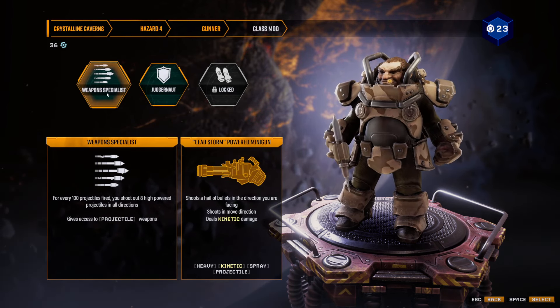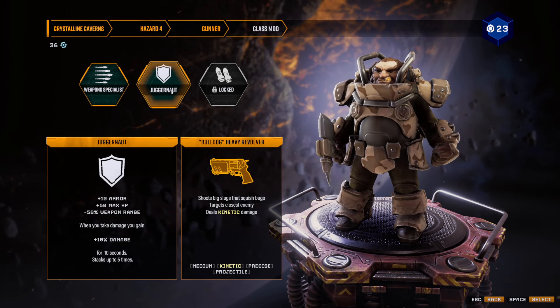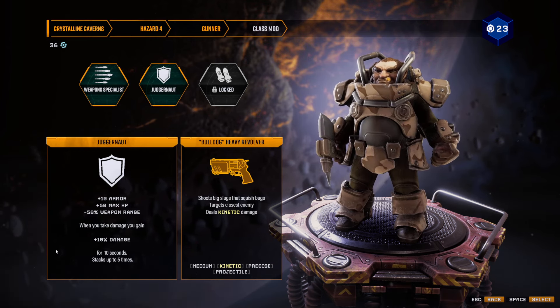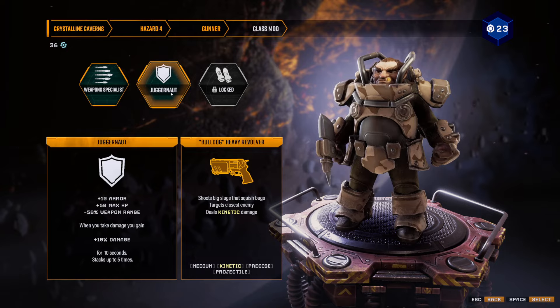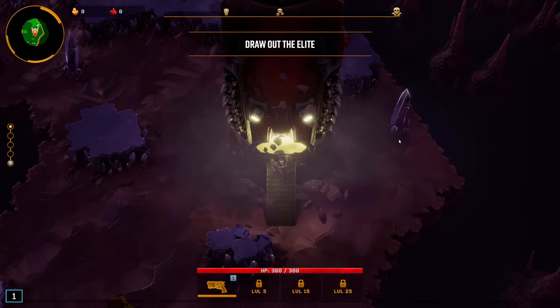I've been thinking — do we go Weapon Specialist or Juggernaut? When you take damage, you do extra damage, but I'm a little bit concerned that they do a lot of damage in Hazard 4. However, the extra armor and HP I think are going to be pretty key for us, so let's grab our Gunner Juggernaut.